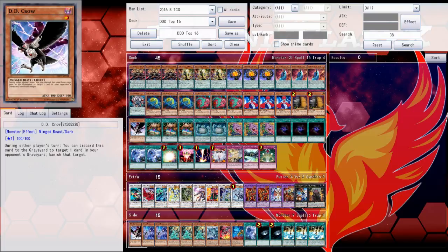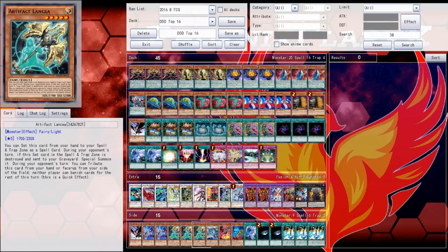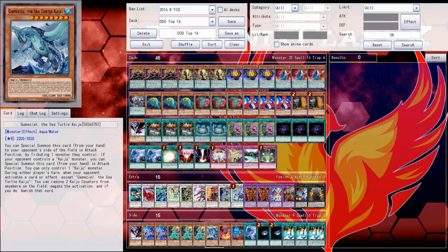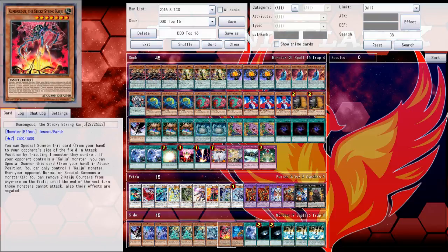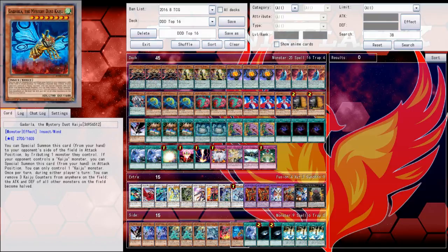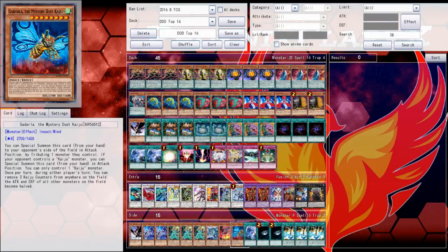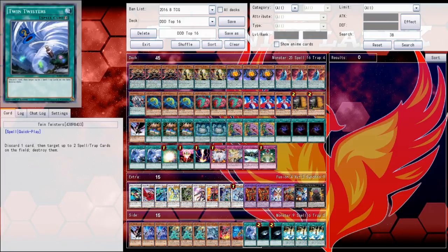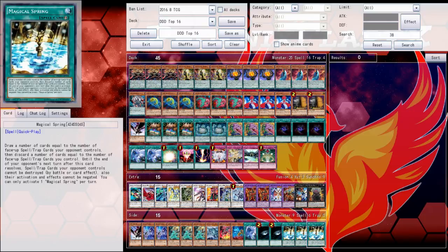His side deck has a ton of monsters. There's a second D.D. Crow, two Denko Sekka for trap decks, three Artifact Lancea for the Infernoid matchup, and one each of the Kaijus: one Gamma, one Kumongous, and one Gadarla. Playing different names means if you draw multiples, you can special the weakest one to your opponent's side and a bigger one to your own board — especially since he's not playing Interrupted Kaiju Slumber. One Twin Twister for the full playset, two Dark Holes for more board wipes, and three copies of Magical Spring round out the side deck.